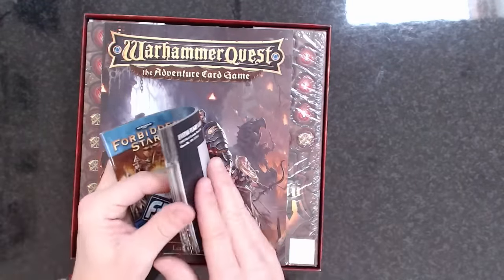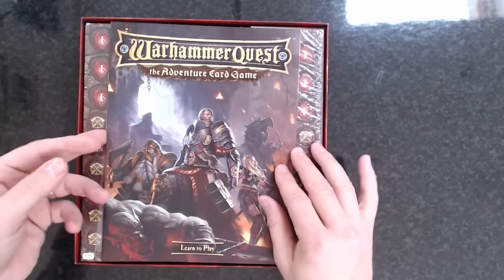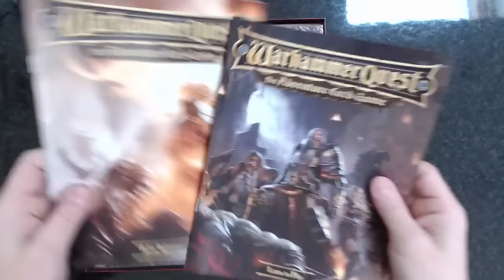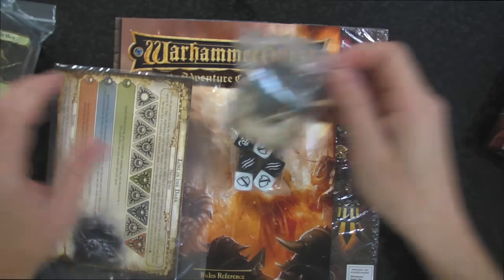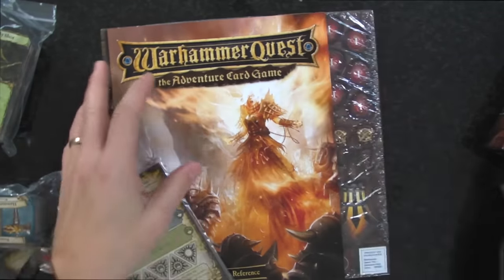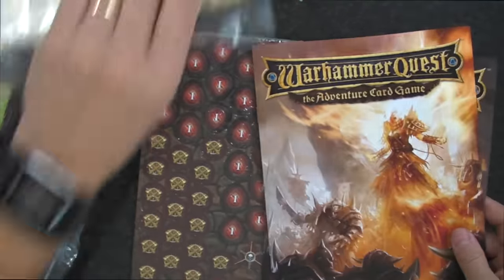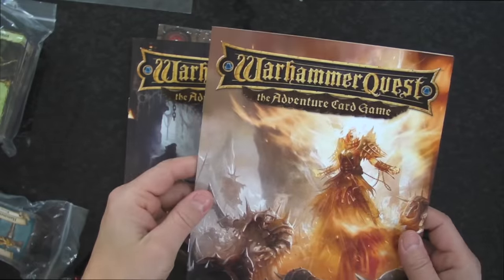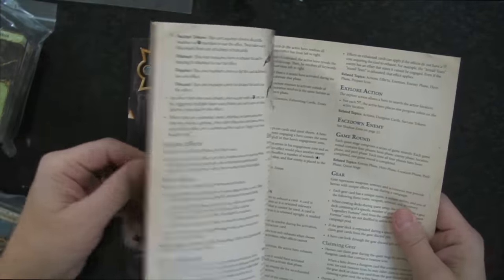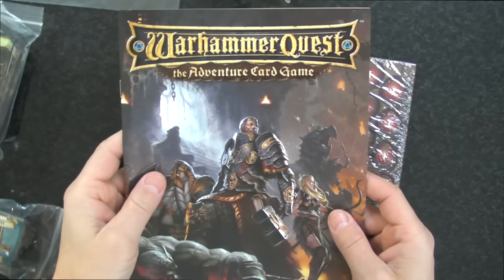Inside you get the usual catalogue, and there are two rulebooks: a rules index and a 'Learn to Play' guide. The rules index is quite handy - when you encounter a word on a card you can quickly look it up and find out what it actually means.